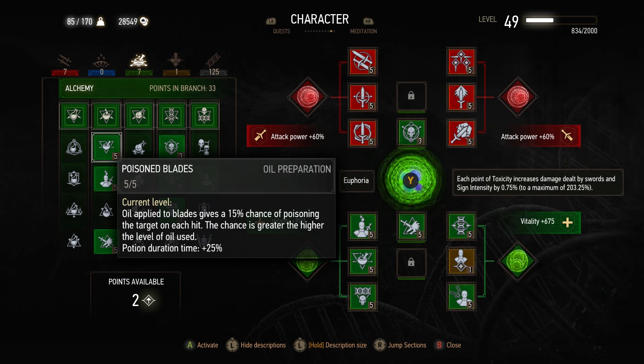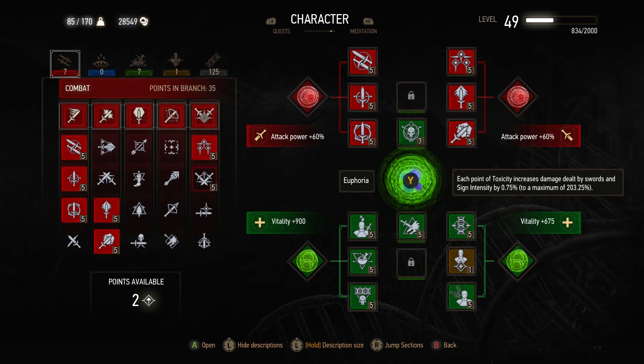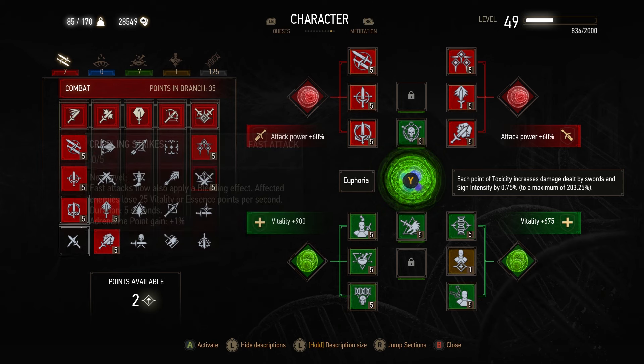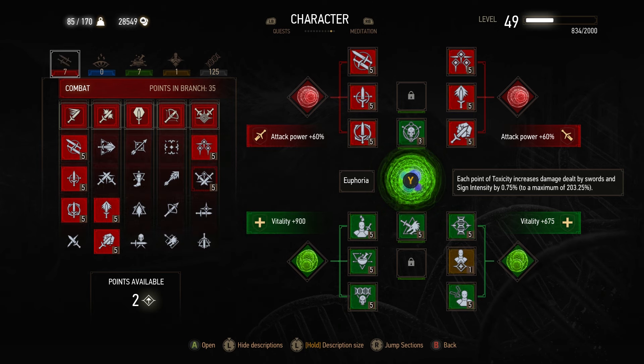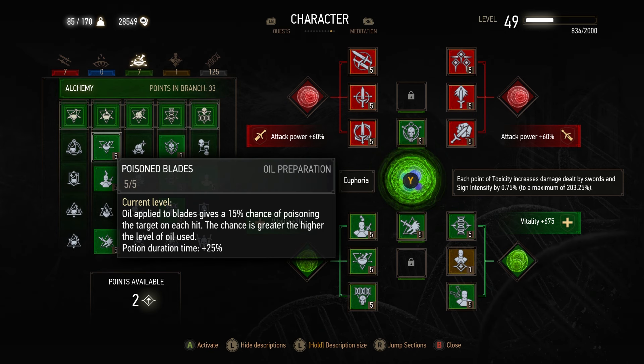Moving on from there, we're going to want to pick up Poison Blades. Having this is going to give us a 15% chance to poison, and the damage from that is quite significant. In comparison, in the previous build I used Crippling Strikes — I would highly suggest avoiding that skill because the bleeding effect applied via Crippling Strikes is actually kind of nerfed in comparison to what your sword can do with just a 15% chance to bleed. Poison Blades actually applies poison that is scaled up to your damage level, so it's not a set small amount like Crippling Strikes is, but instead can be quite a large potential damage boost.